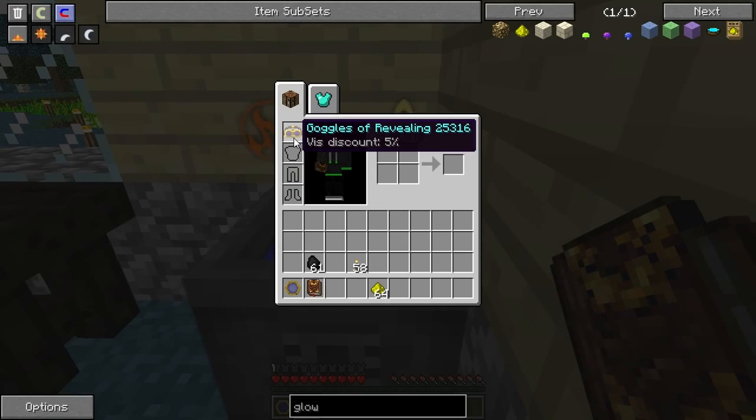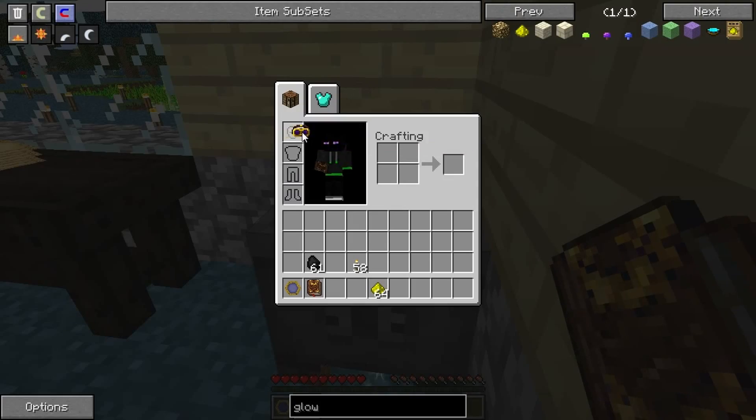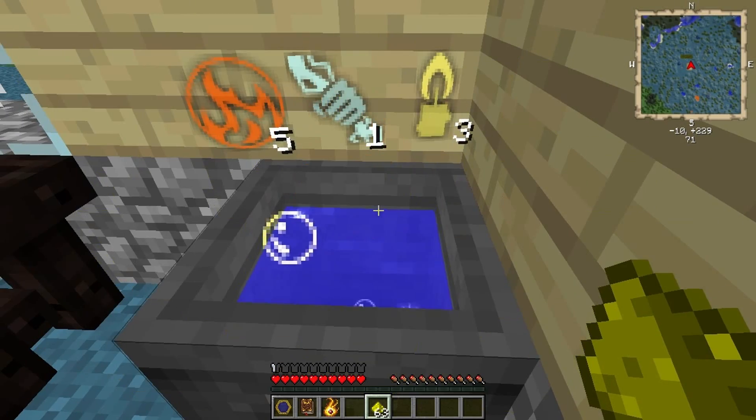I have goggles of revealing so I can see what's inside - without them you can't. Let's see what happens if I throw down one glowstone.